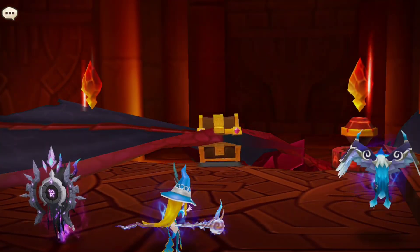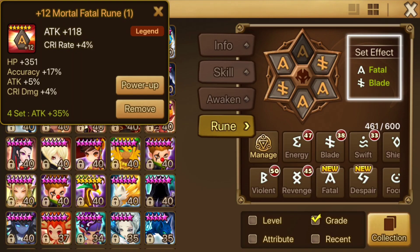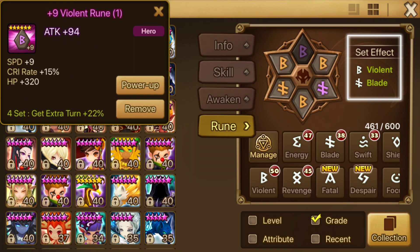A farmable face team looks like this. Sigmaris the Water Phoenix will once again be acting as our leader and primary damage dealer. Fatal Blade is still a fantastic choice, though I'd recommend slowly swapping over to Violent Blade once you farm a bit of dragons.